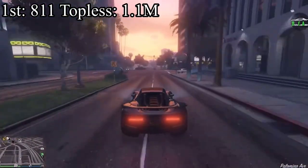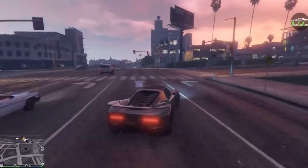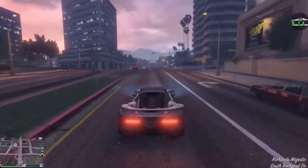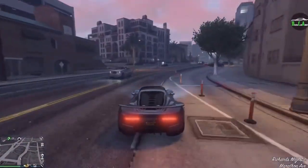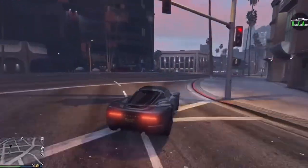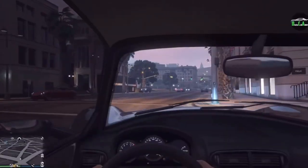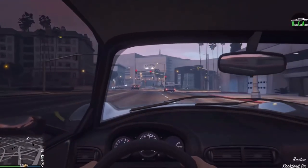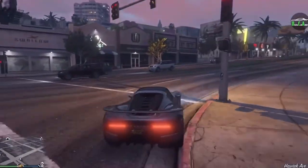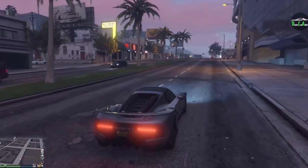Coming in at first place — the best convertible in all of Grand Theft Auto Online right now — is the Pfister 811 Topless, which is only $1.1 million on the Legendary Motorsports website. That is super cheap for a supercar that is faster in a straight line than all other supercars. The 811 Topless is still to this day the fastest in a straight line. It's not great at cornering, but for straight-line speed it's a no-brainer. It also looks really good and only costs $1.1 million — a steal of a deal. Even back when it came out alongside the Osiris and T20 at over $2 million, it was a good deal. Nowadays it is an even better deal.